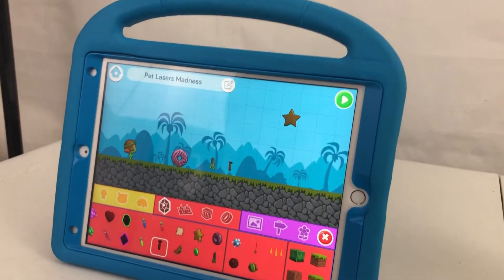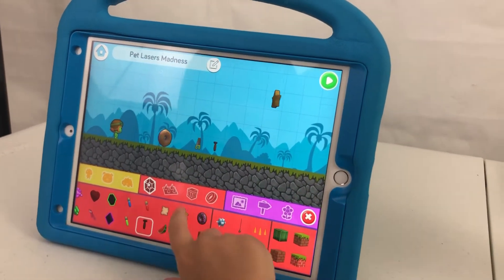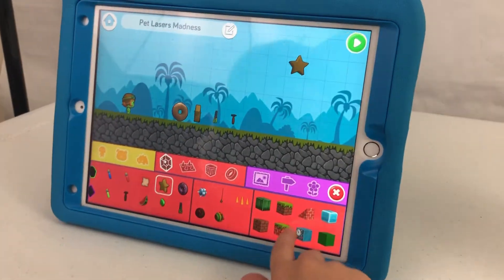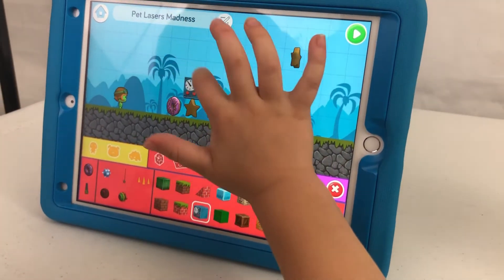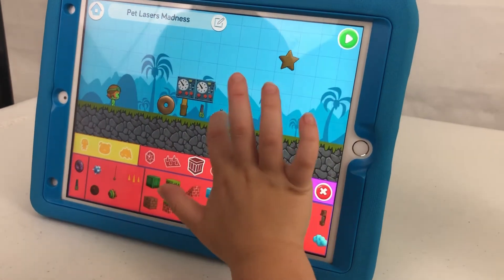What was that you just put out? A hammer. Gem. The star is how you win the level — as soon as I touch the star.